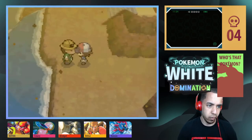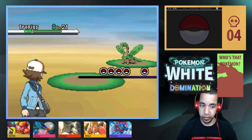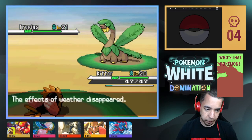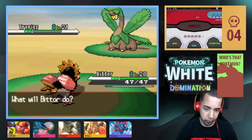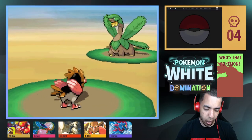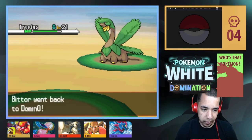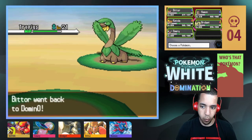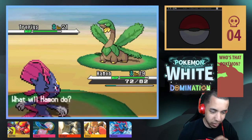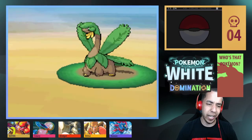Alright, I'm clicking all kinds of places. We have a Tropius, level 21. The Tropius is faster than me. I'm going to U-turn — oh, you set up Spikes, you jerk! Ow, Spikes. Alright I'm going to Avalanche — Teeter Dance, come on.